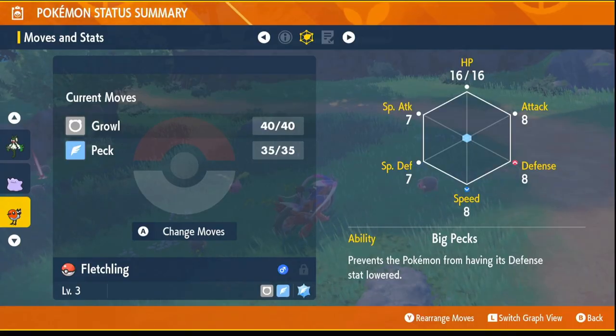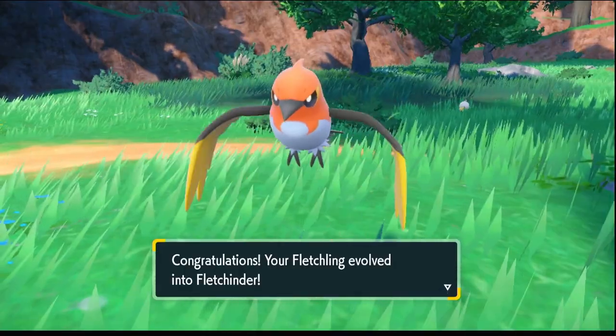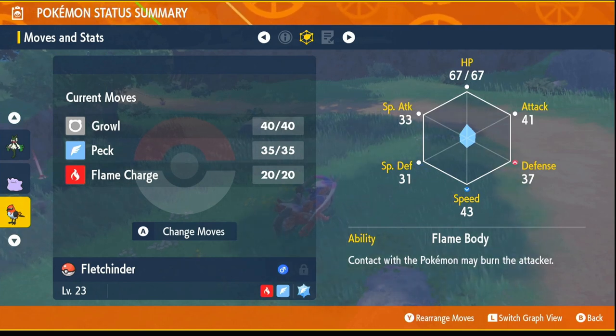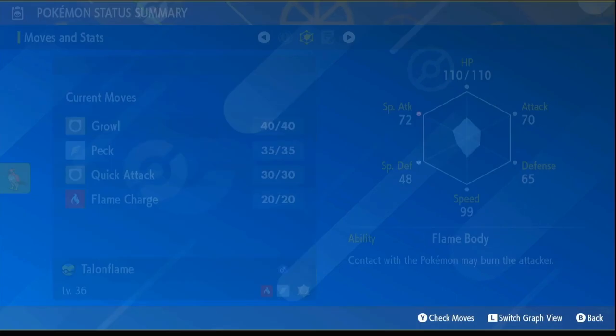The Fletchling you have should have the ability Big Pecks, and now we're going to evolve it. Our Fletchling has evolved into a Fletchinder and our Fletchinder now has the ability Flame Body. If you don't know what Flame Body is — if the lead Pokémon in your party has Flame Body, then all the eggs in your party hatch a lot quicker. As you can see, my Talonflame has Flame Body.